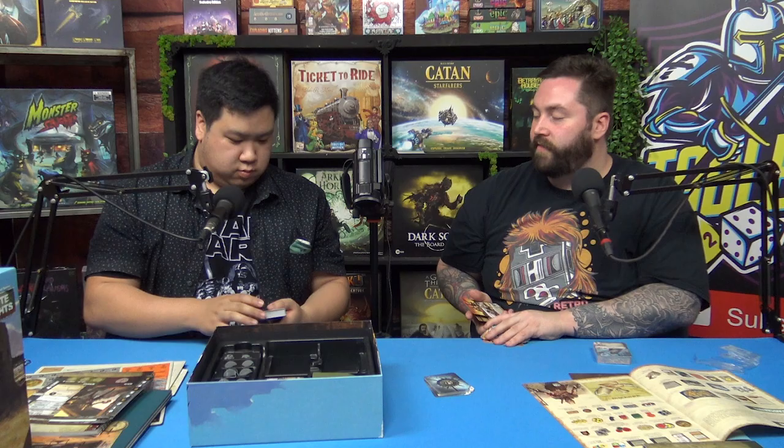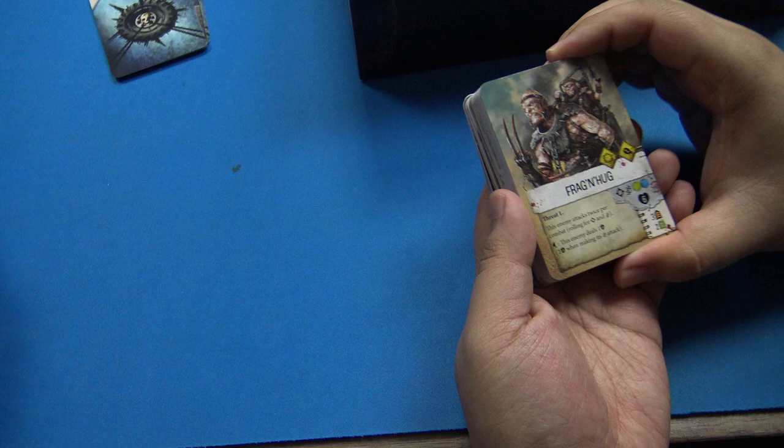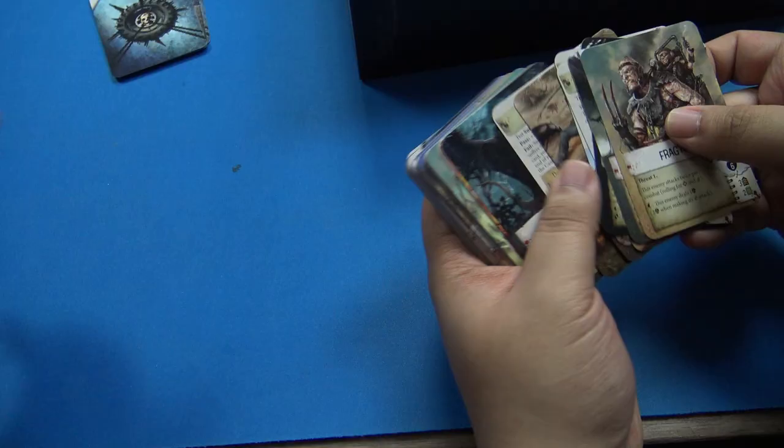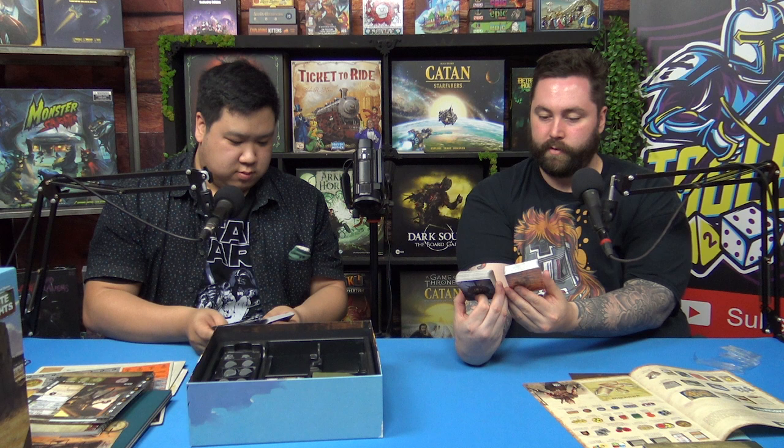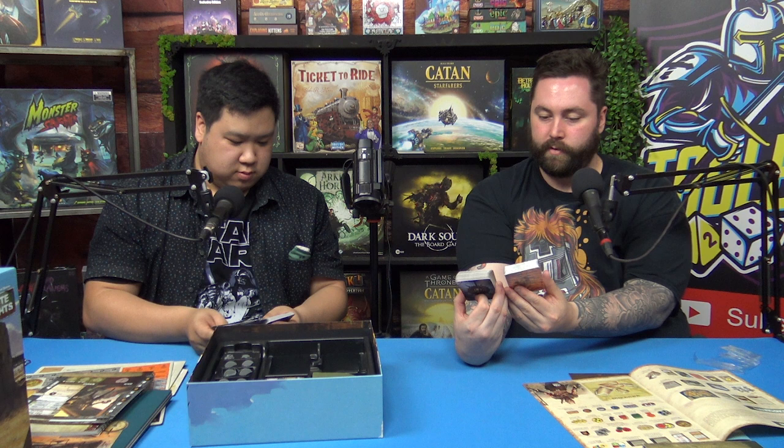Every card is pretty nice and there's so much effort that goes into that. There's also the Frag and Hug - very reminiscent of Etherfields. It took one artist a year and a half of non-stop work to make all these, or they had a team of artists. I like the Drop Bear card - it's good that they made a card for it, it's on our 50 cent coin.